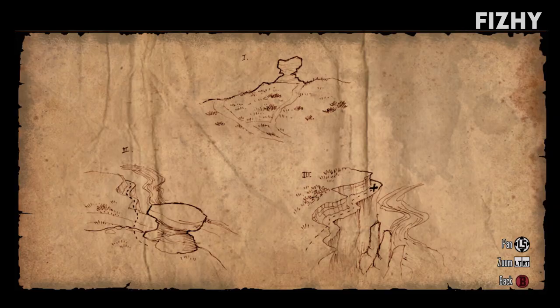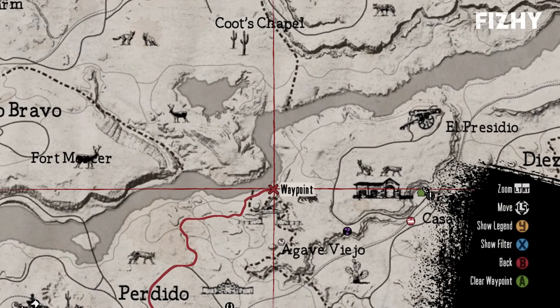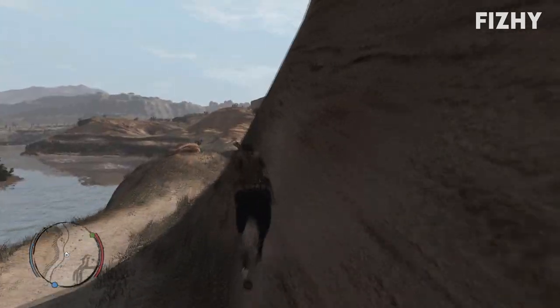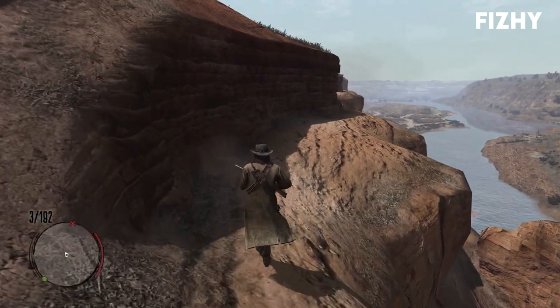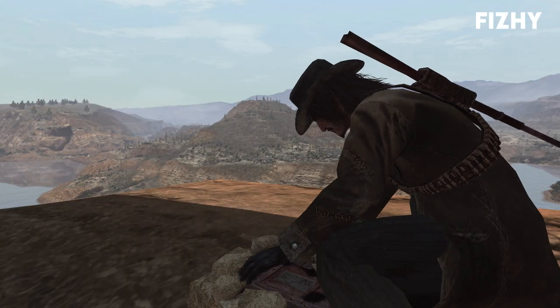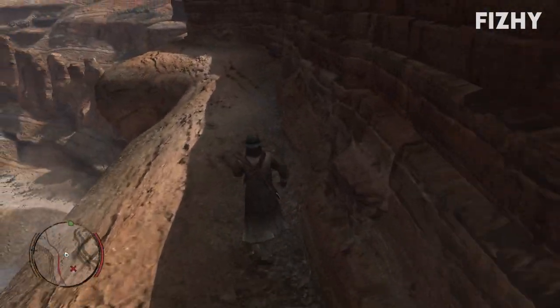Garrison's treasure honestly made my head hurt trying to figure out how to get on top of the cliff where it's located. Where we want to go is a short distance north of Agave Viejo — or however you pronounce that, I apologize. There is a path between the cliff and the river, however this is not the path you need to be on. If you approach the formation from the east you should be able to get on top of the cliff, where you'll find a ridge that leads to a path-like place just below the top. At the end of this path is where you will find the treasure. Now we have Garrison's gold and the map to the next piece.